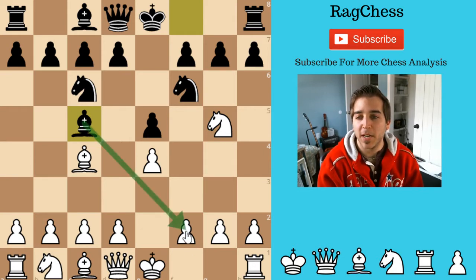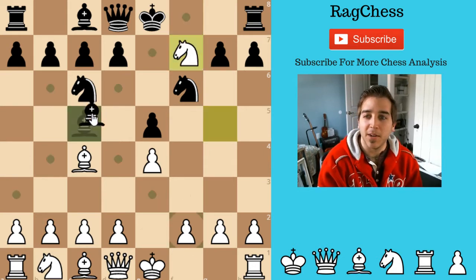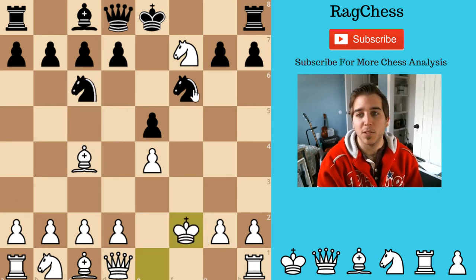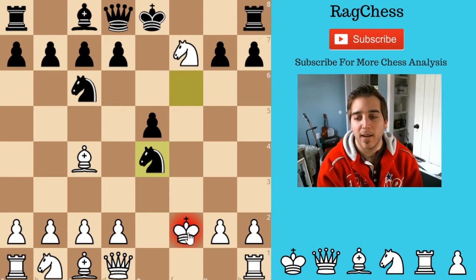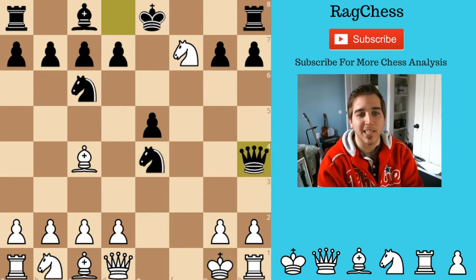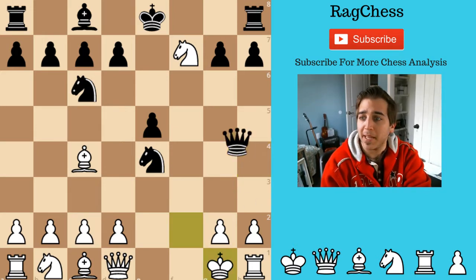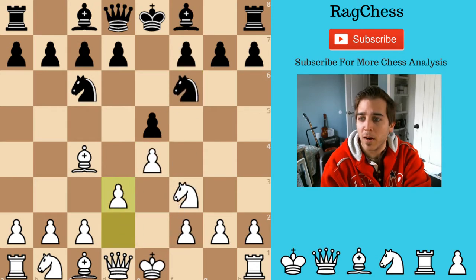We won't go over the Traxler variation here, but it's kind of like: you take on F7, they take back on G3, Knight comes with check — so they've sacrificed a piece. If you go somewhere, the Queen's going to come out to H4. White won an advantage and goes backwards, but Black has nice counterplay. Even though he's down a piece, he has some good play. It's a little theoretical.